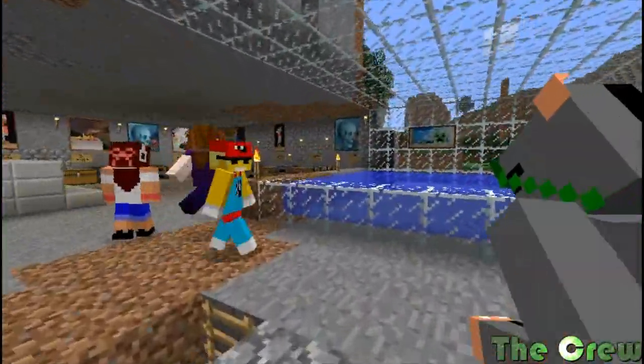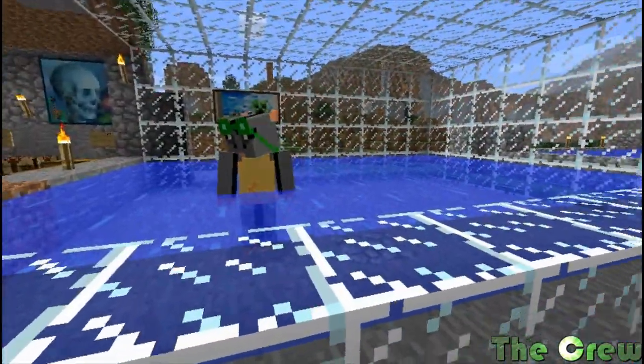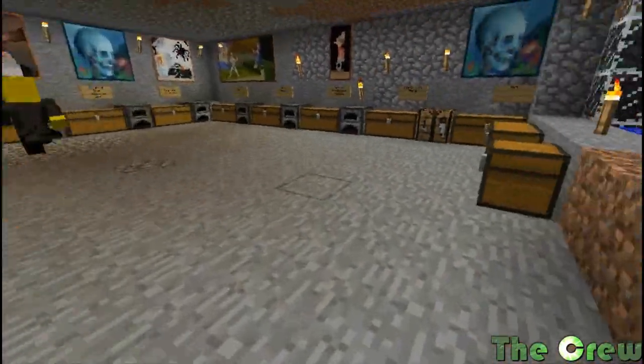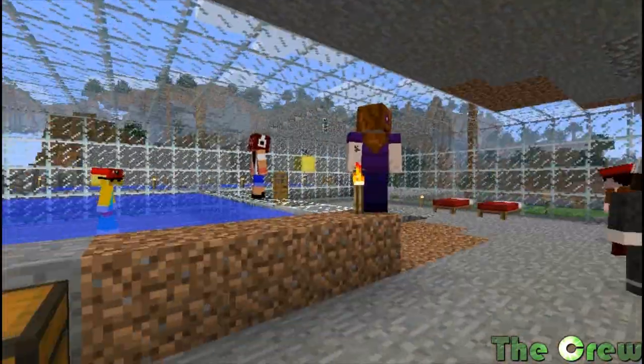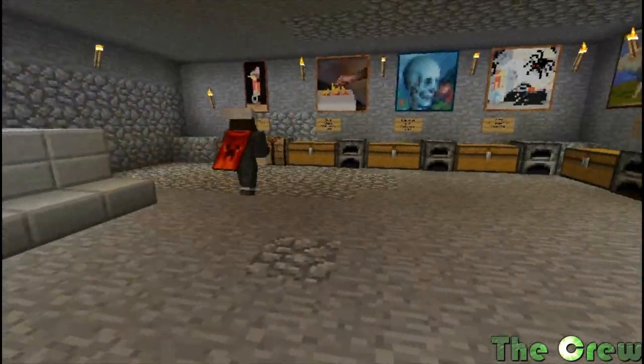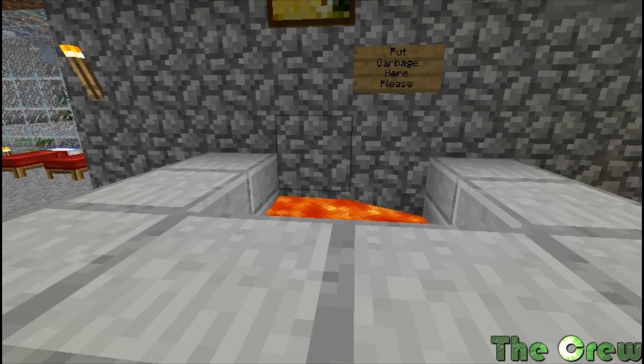You guys may remember this area once you see it. So this was our main area. Of course, Lizzie had to have a pool — Lizzie always likes a pool. There's a nice glass area here. This was all of our chests and stuff, and our garbage bin there to recycle.